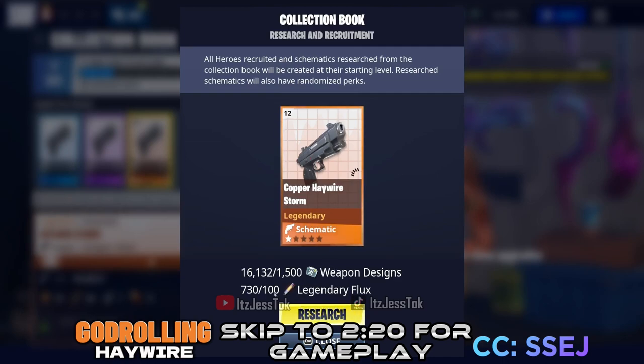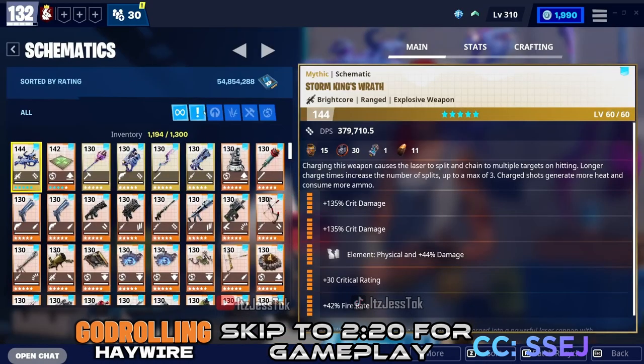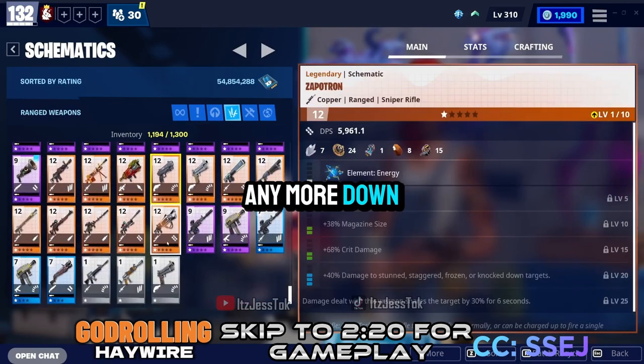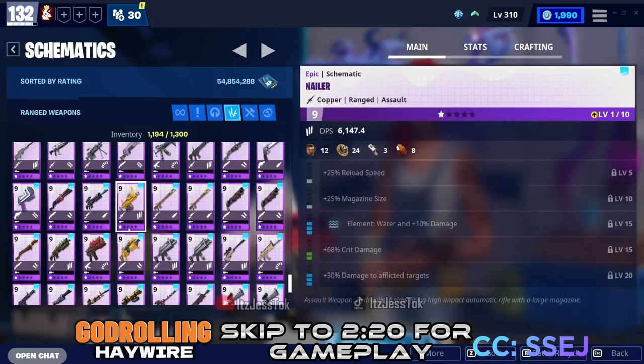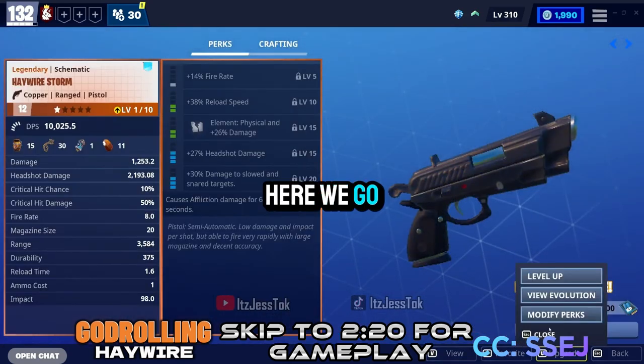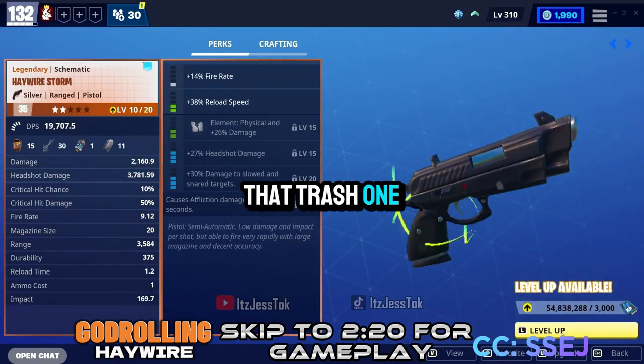I'm going to research it, some flux — let's see what we get from this. Headshots again. Do I have any more down here? We'll put some headshots. Affliction — here we go. Going all the way to 130. I don't know why I 130'd that trash one.